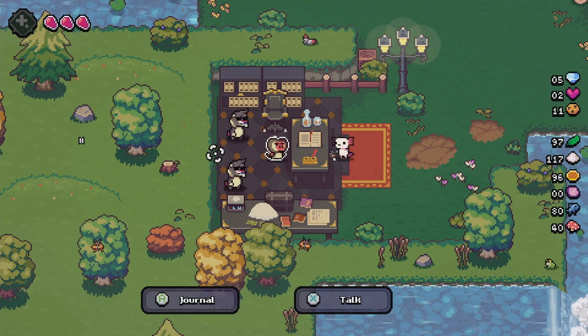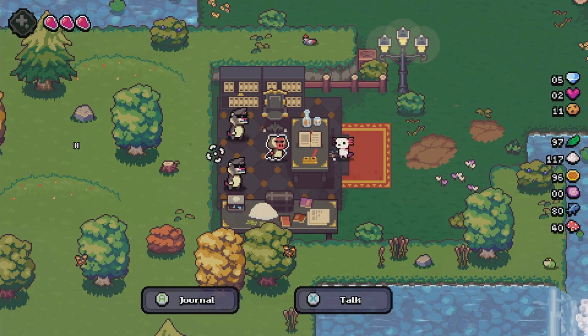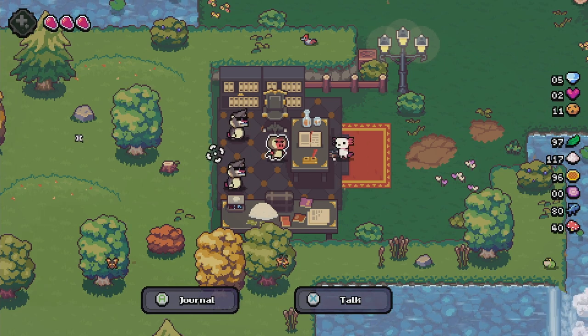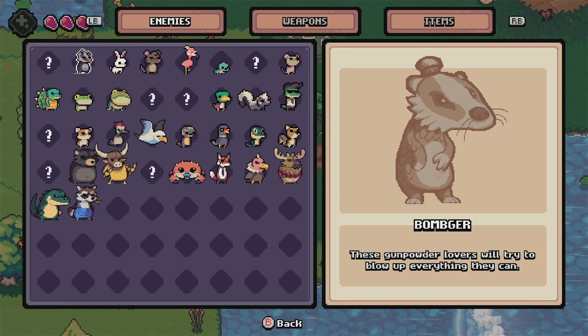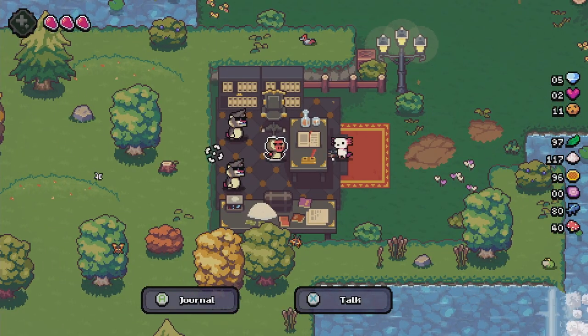Bababoon is the next unlocked NPC, and it takes seven runs. You do not need to beat anything, you just go out and die — or maybe you do win, I don't know. It will unlock after seven runs, and this one has a journal that keeps track of all the enemies you've encountered, all the weapons you've unlocked, and all the items that you've got. Seven runs, and that one unlocks.